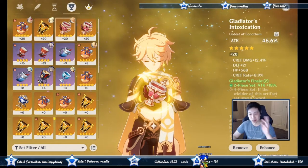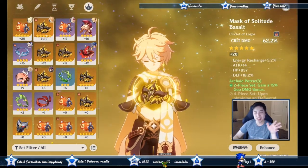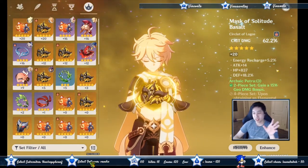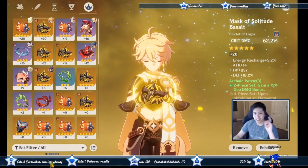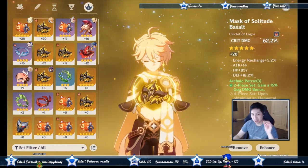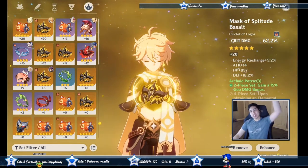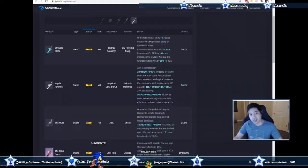For the last piece — the circlet — depending on your weapon, since I already have crit rate from my Black Sword, I want crit damage. If you don't have a crit rate weapon, you want crit rate here. You can also run Noblesse or Exile if you really want to focus on energy recharge, but I like five-star artifacts because they scale much higher and you get that extra sub-stat going to plus 20.